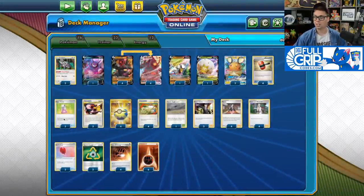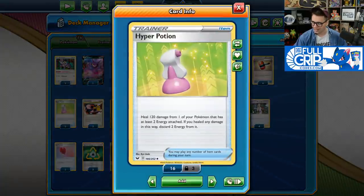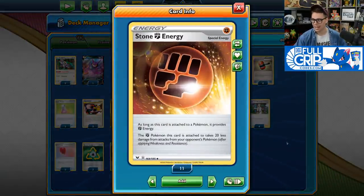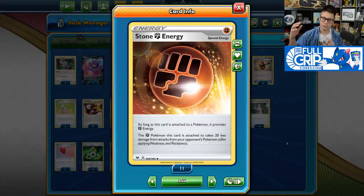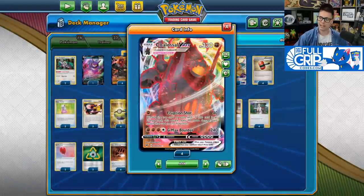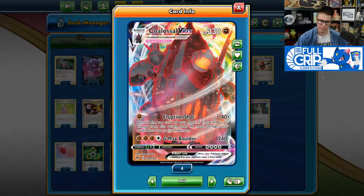Speaking of buying turns, Hyper Potion is also fantastic in this deck since you can glance off hits from your opponent's Pokemon, especially when combined with Stone Fighting Energy. We've got four copies of the new Stone Fighting Energy, which decreases damage dealt to the Fighting Pokemon it's attached to by 20 per copy. So if you've got two Stone Fighting Energy on your Colossal VMAX, it's taking 40 less damage from attacks. Three means 60 less, four means 80 less.